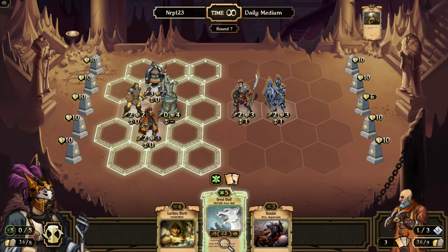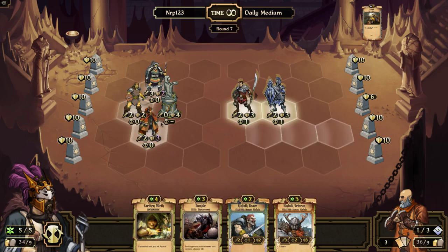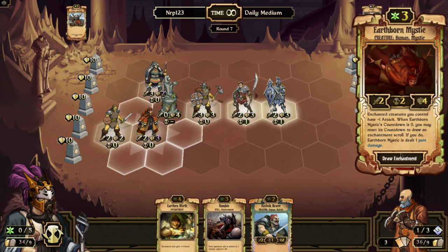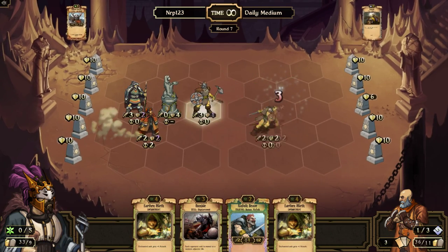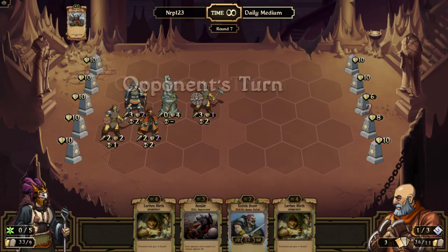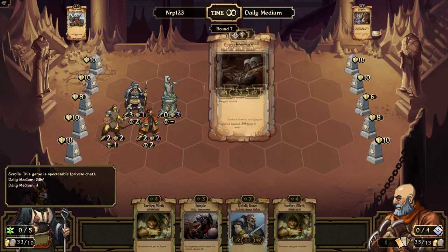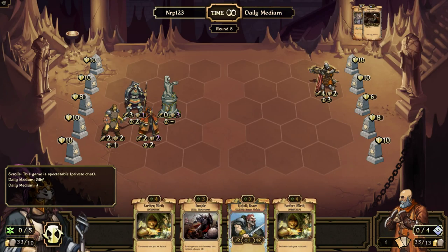Let's get rid of the great wolf — it's a rumble. Actually I can do it with a veteran. I'll play the veteran and get an earthen mirth. I've been taking out my opponent's units in one shot, so the pilgrim's feet hasn't really done much for him.